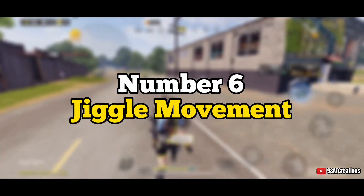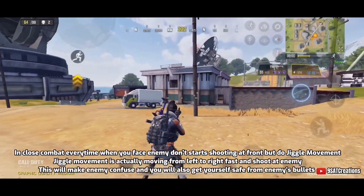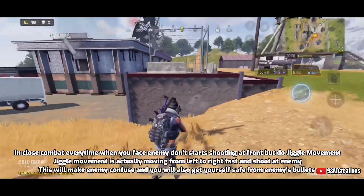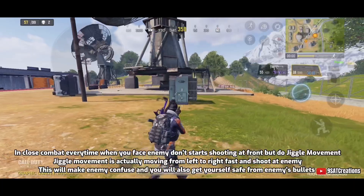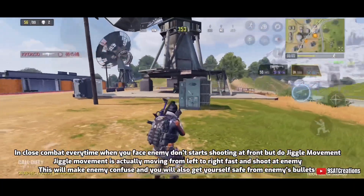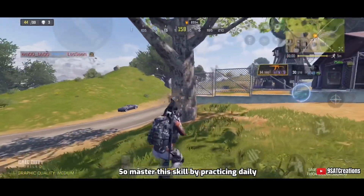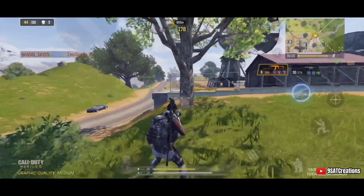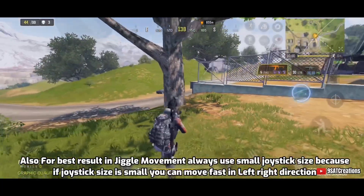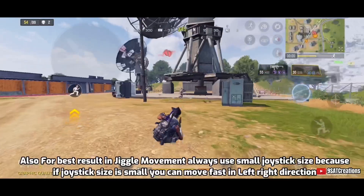Number six: jiggle movement. In close combat, every time you face an enemy, don't start shooting from the front — do the jiggle movement. Jiggle movement is moving fast from left to right while shooting at the enemy. This will confuse the enemy and keep you safe from their bullets. For best results, always use a small joystick size so you can move faster in the left-right direction.